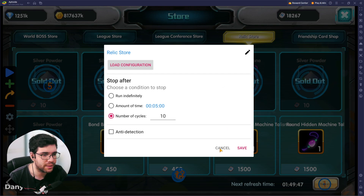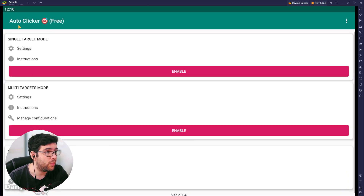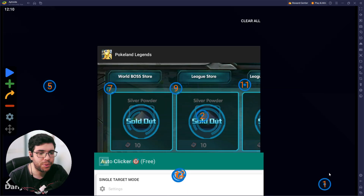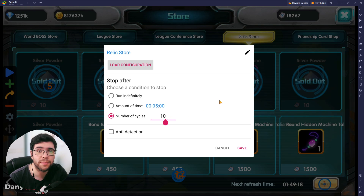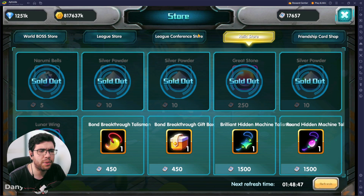Now imagine you want to use this again in the future. Close the app and when you come back, go to the application, select multi-target mode, click enable, and your saved configuration — 'relic store' — will be right there. Just click it, it loads in, and it's all set up. All you have to do is buy everything from the store first and then run it. You can change the number of times to run it as needed — it's simple and easy. Now let's talk about the computer part.